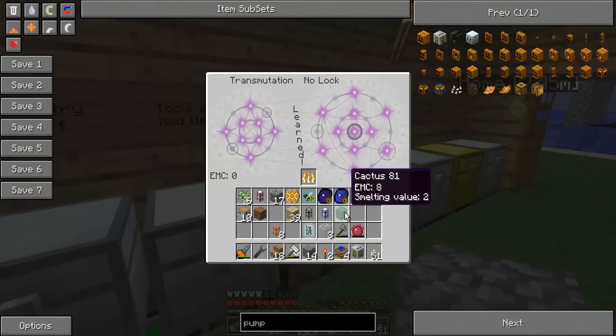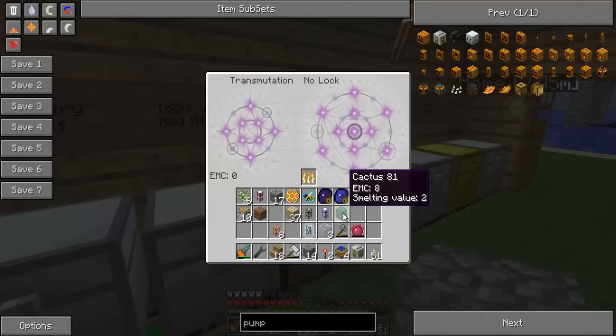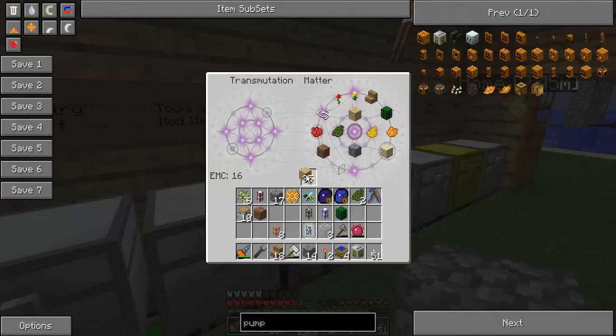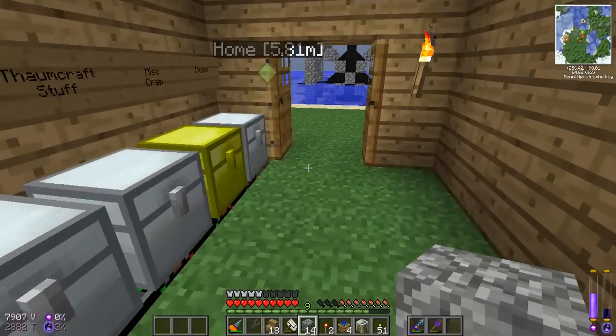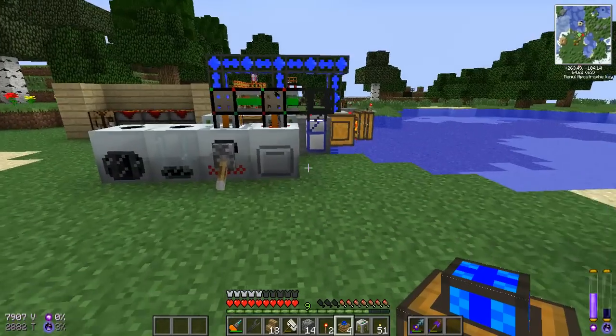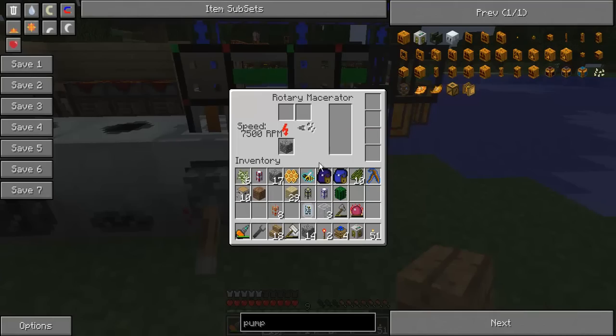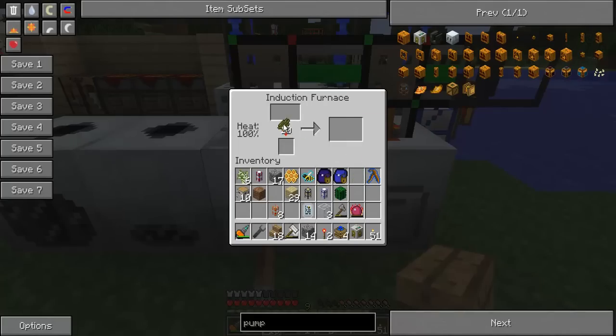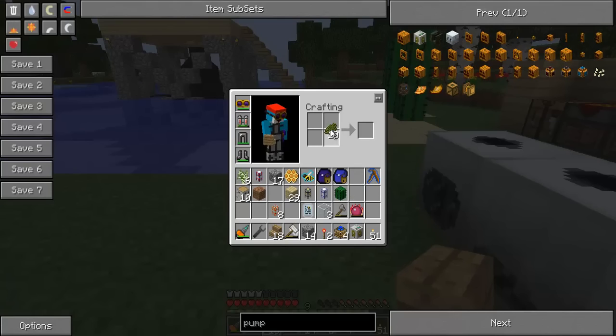Let's teach that to the transmutation table — eight it's worth. Okay, there's one piece of cactus. And also I can get the cactus green from it too. I want all the cactus green I can possibly get. Let's see... let's not put that in the macerator — it's the induction furnace. Oh no, it's just in a crafting table, isn't it? What a clown.